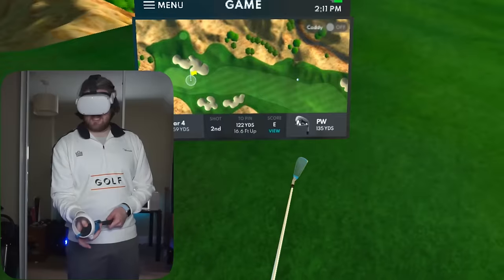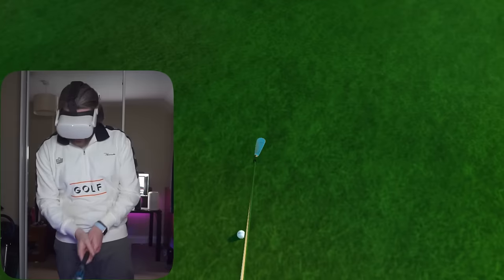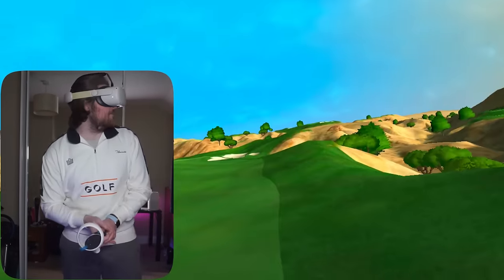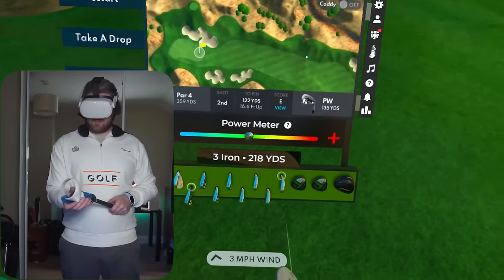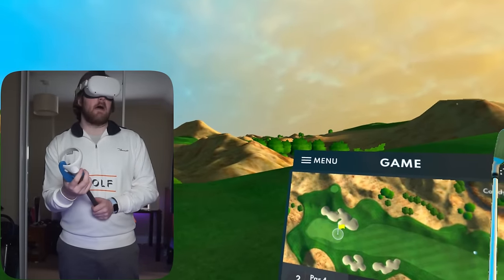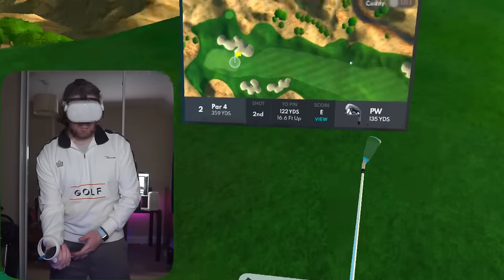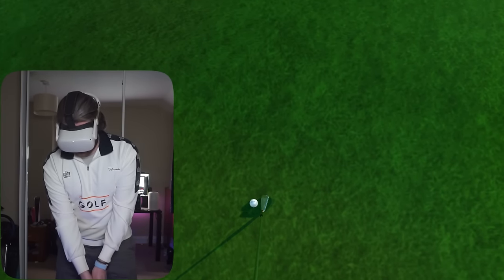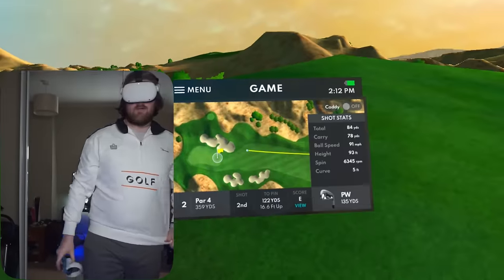I think the pitching wedge is the shot here. Sand wedge is 110 — that's a big gap from 135 to 110. Maybe I need to get a gap wedge in there. I don't need a 5-wood and a 3-wood, so I'd probably have to change that in my bag beforehand. Let's pump one up there — 122 yards, two mile an hour wind, pretty dead. I didn't hit that very well at all. Bunker — just pushed it out there unfortunately. This is going to be an incredibly difficult up and down.